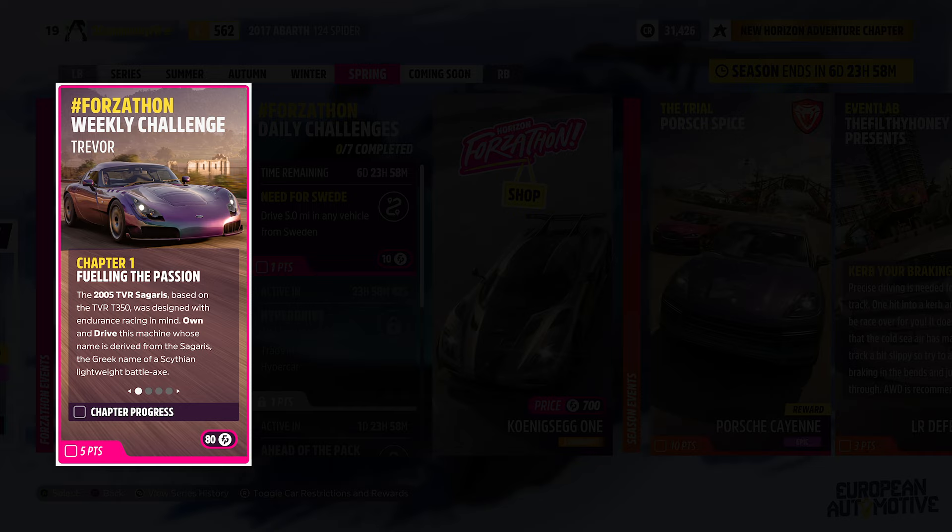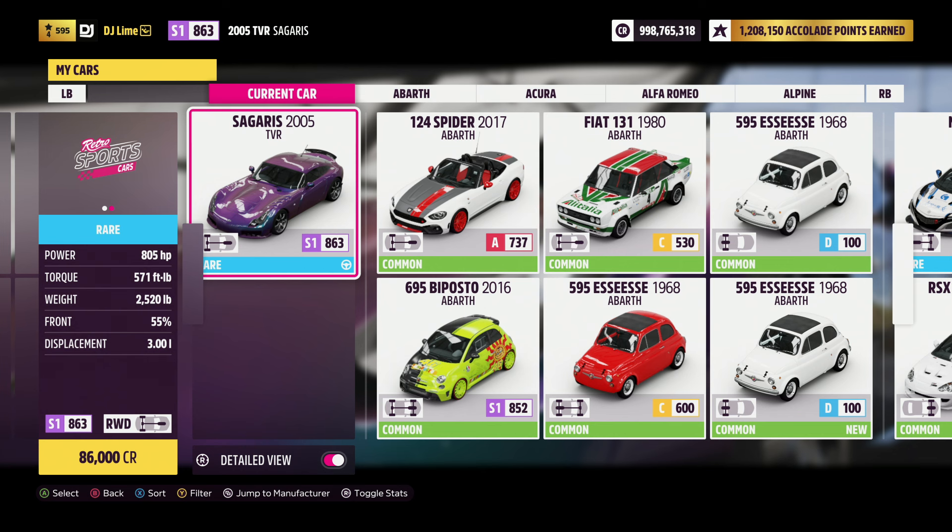For our first challenge, you need to drive a 2005 TVR Sagaris. You can easily find this inside the auto show or the auction house. Either way, you'll use this vehicle through all four challenges. Add a tune to your vehicle, then pull up next to the garage. Don't trigger it right away — go drive around the block for a few seconds first.